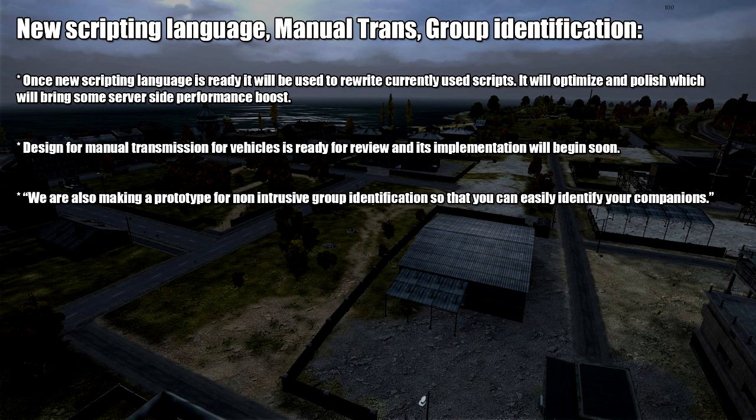Next we have the manual transmission. The design is ready for review and implementation will begin soon. Something interesting in this week's status report is that they said, quote, 'we're also making a prototype for non-intrusive group identification so that you can easily identify your companions.' I'd like more details on this — one of the most challenging things about firefights in a group is identifying your teammates and avoiding friendly fire. I hope they don't make it too easy, because groups that can identify each other well deserve that advantage. I'm looking forward to more details and hopefully seeing it in experimental updates.